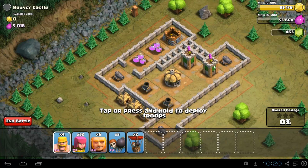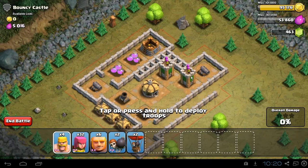Here's the video guide for Bouncy Castle in Clash of Clans. This is with a level 4 town hall, so we only have access to 80 total supplies and we only have access to level 2 troops, which definitely makes things a bit more difficult.